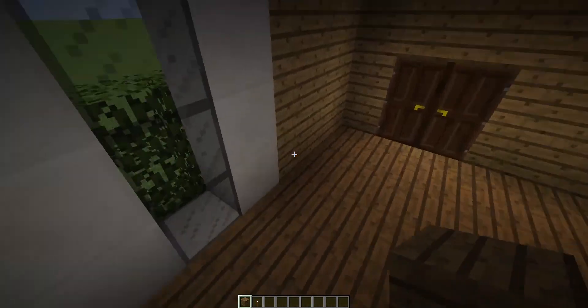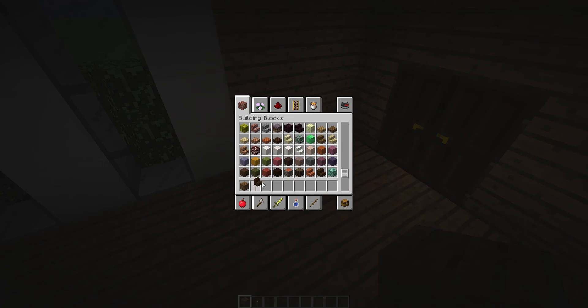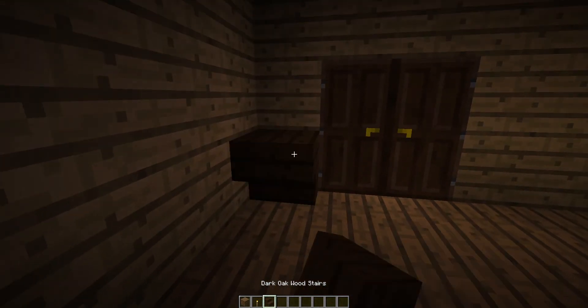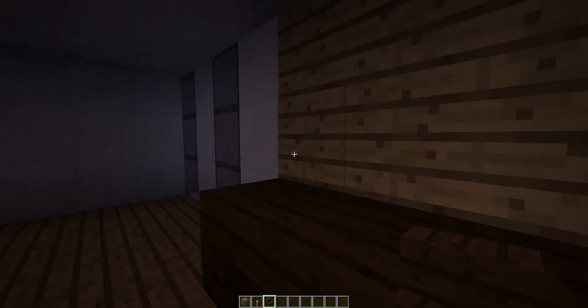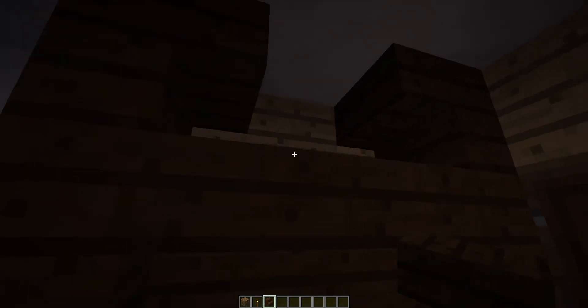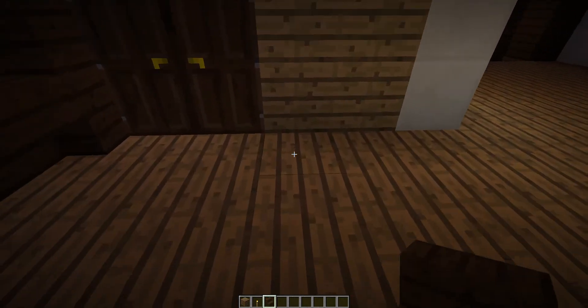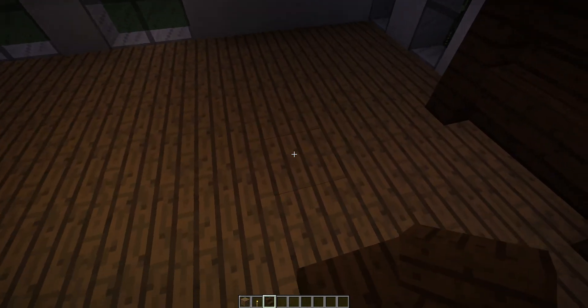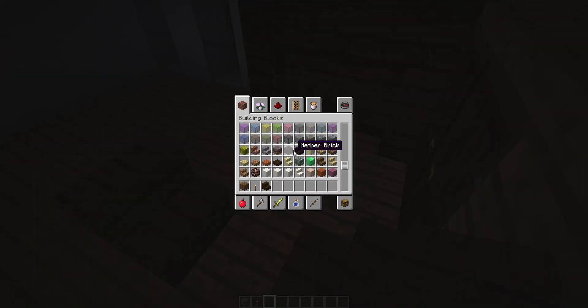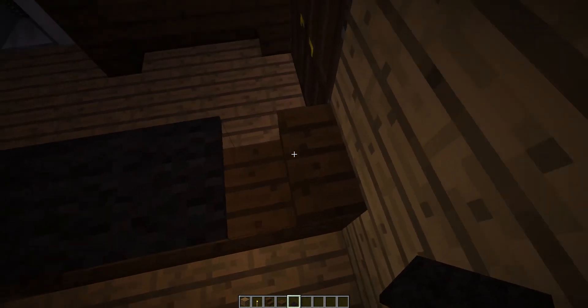Now we can actually start by making the entrance. To make this, we'll just have some dark oak stairs and put stairs like that, all the way up. It's raining again — it rains a lot in flat worlds. Now you can kind of take that like that.